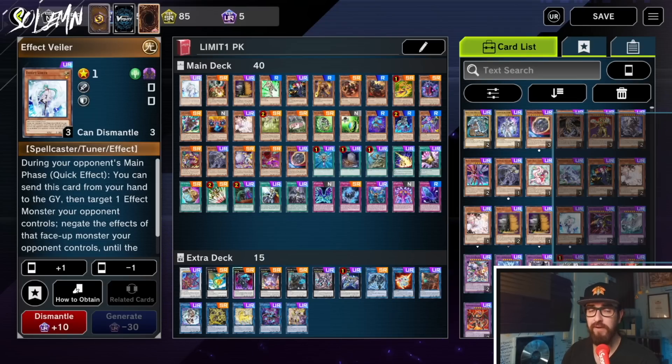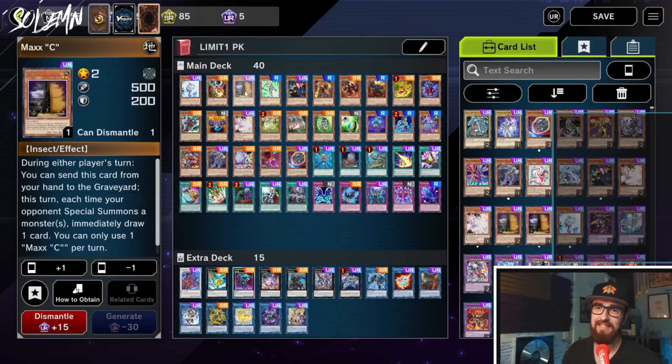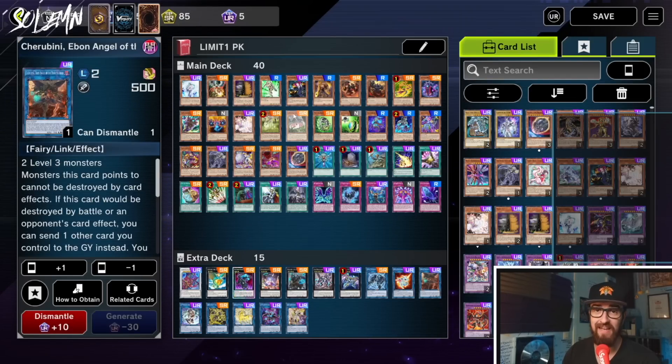We start off with our Veiler. We are playing weaker hand traps because there's only so many hand traps in this format. So we have the one Veiler and the one Droll for this reason, even though usually they don't make the cut. Next we have Maxi — this will always make the cut. Then we have Junk Forward, a level 3 extender, because if we can make a Cherubini, we have combo.